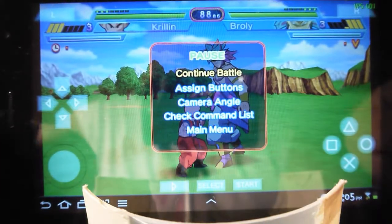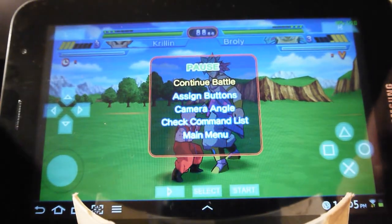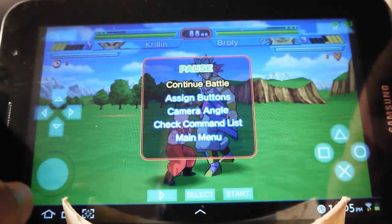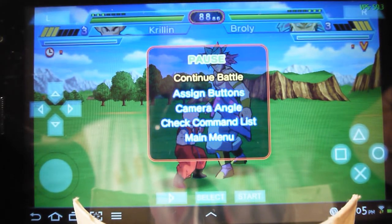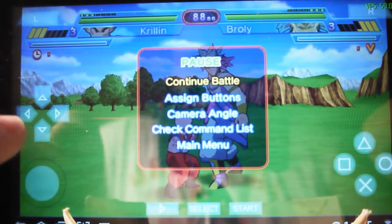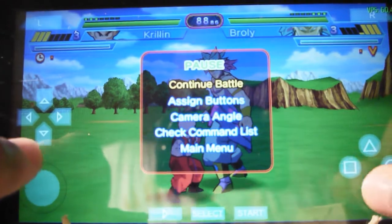Hey guys, it's Monster Cameron here, and today I'm giving you an update. This is PPSSPP version 7.5, or the latest version you can get off the Google Play Store. I have Dragon Ball Z: Shin Budokai 2 and let me show you how this thing runs.